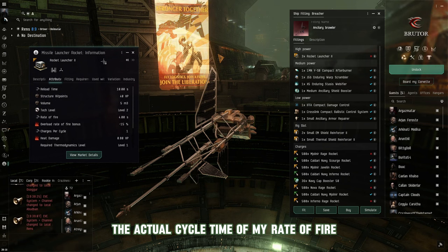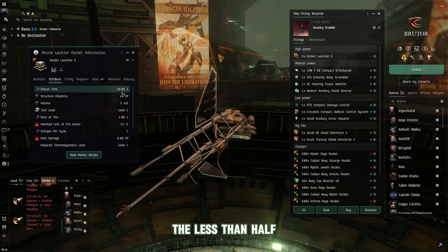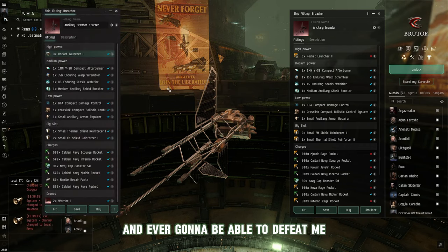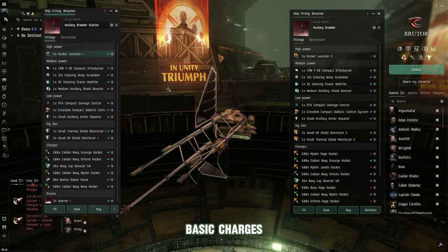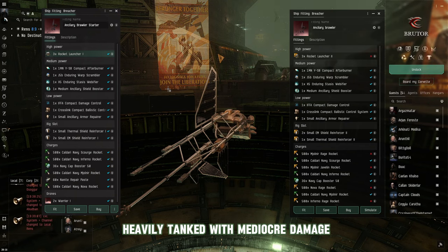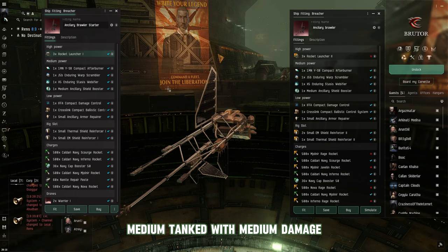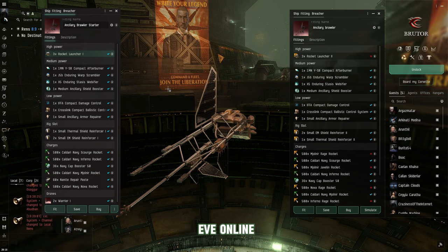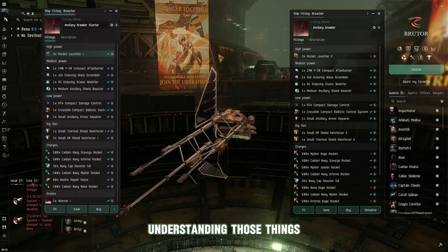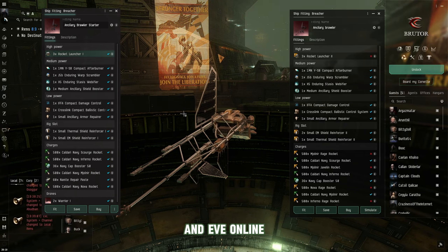If you can reduce your rate of fire to less than half your enemy's repping cycle, there's no way they'll catch your cycles or defeat you — they'll run out of ancillary charges before winning, unless they kill you first. Tank-built ships have reduced damage output, so it's either one or the other: heavily tanked with mediocre damage, medium tanked with medium damage, or lightly tanked with huge DPS. That is the greatness of EVE Online — you choose how to fly.